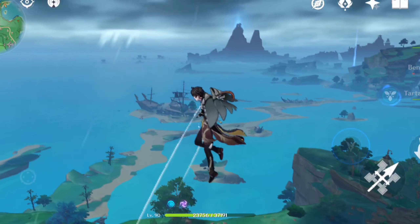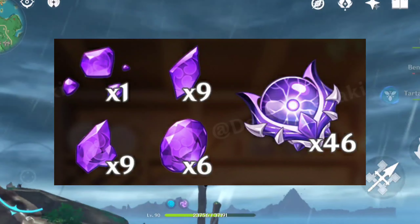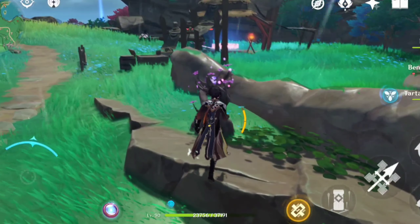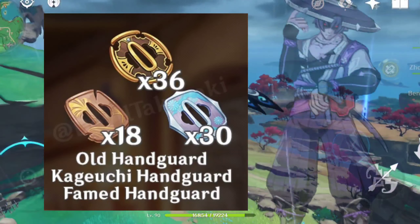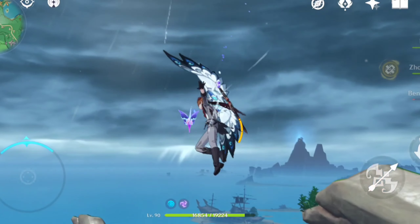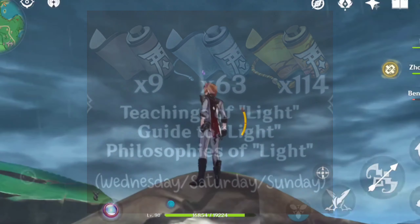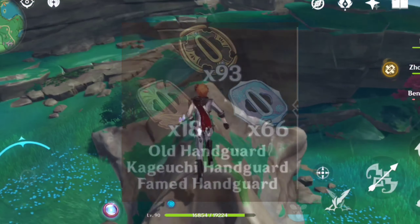Now let's check the ascension materials for Raiden Shogun. You will be needing 1,996 Electro Crystals, 46 drop items of Electro Oceanid, 168 Amakumo Fruit — a new item not yet available and probably available on the two new islands — and 18, 30, 36 drop items of Nobushi, plus 420k mora for her max ascension. For her talent ascension materials, you'll need 18 La Signora drops, 9, 63, and 114 talent books of Light, 18, 66, and 93 Nobushi drop items, and 1.7 million mora.